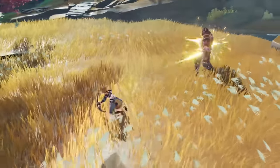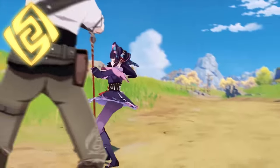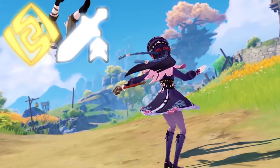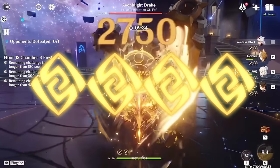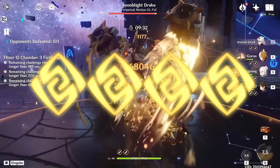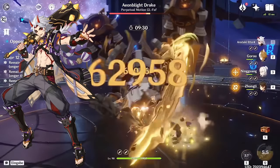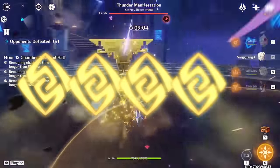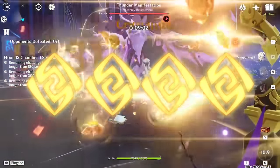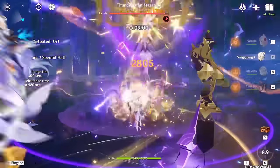The first real element on the rankings, and still holding dead last by quite a margin, is going to be Geo. Like physical, Geo too is plagued by its insularity, being unable to interface with the other elements to boost its offensive capability, forcing its units to look from within their own roster for strength. Fortunately, there's a lot more internal support that can make Itto fare somewhat competently with sufficient investment, but Mono Geo has fallen off considerably from an off-meta viable strategy to now being outclassed by dozens of team compositions.